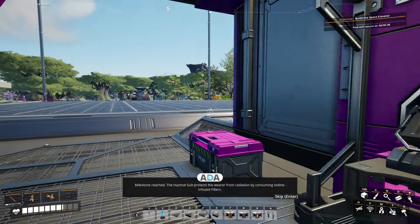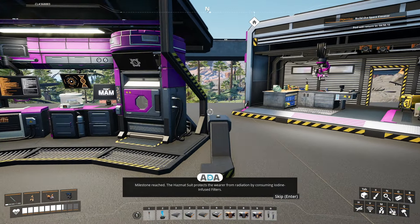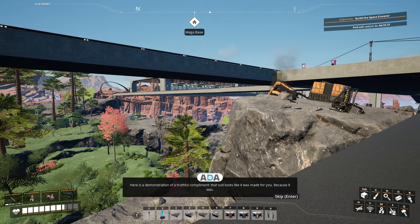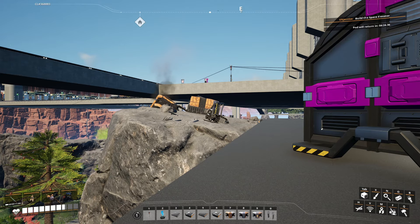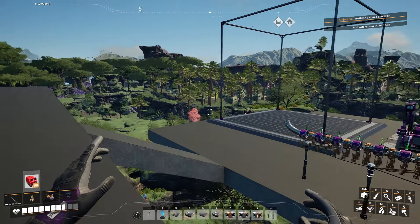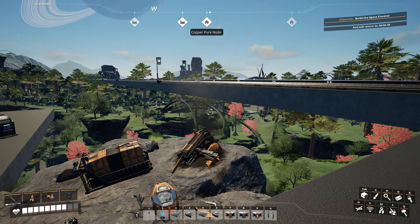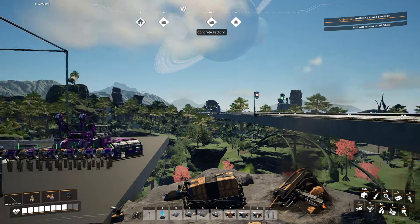With the hazmat suit ready, tier seven is complete! Milestone reached - the hazmat suit protects the wearer from radiation by consuming iodine infused filters. ADA says this may be essential if we're going to finally get around to saving humanity. She previously gave compliments to inspire but says she'll be totally honest from now on. Thanks for the attitude ADA. With tier seven complete, that's a good place to call it. Next episode I'm probably going to build an insane modular frame factory - there are pure iron nodes and water nearby which means lots of room for modular frames. See you next time!